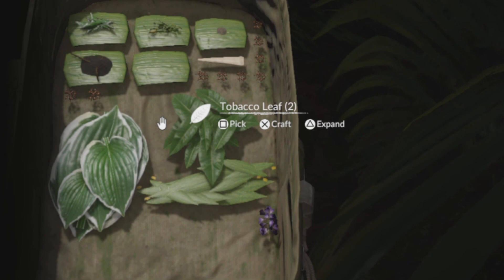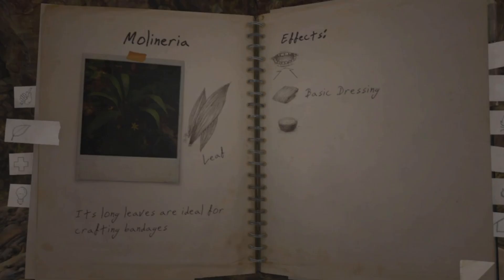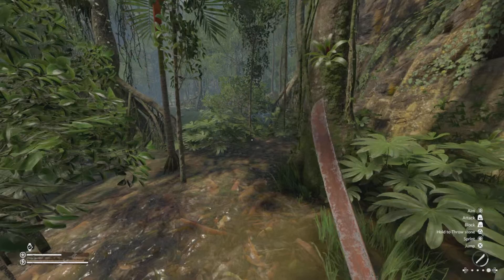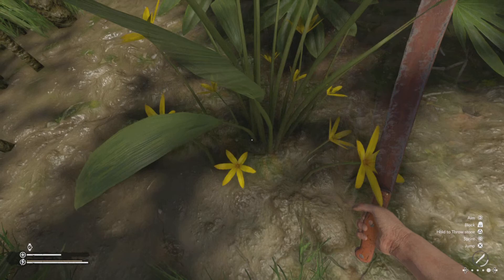Hello, welcome to the channel, I'm Dean Nuts. I'm going to show you six different bandages and three bonus ways of healing yourself in Greenhouse. The first one we're going to talk about is the easiest one — the molinera — and it's going to be the basic dressing, basically a leaf bandage. This is the standard one; it's good for any open cuts or abrasions and heals up your player.